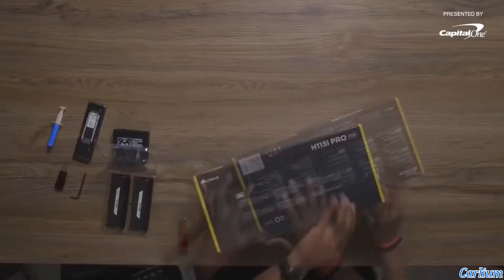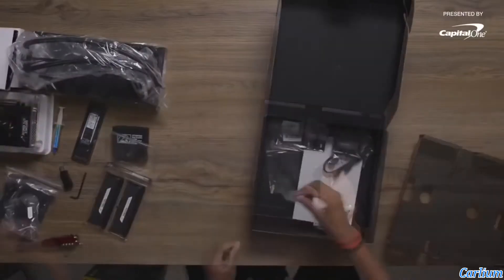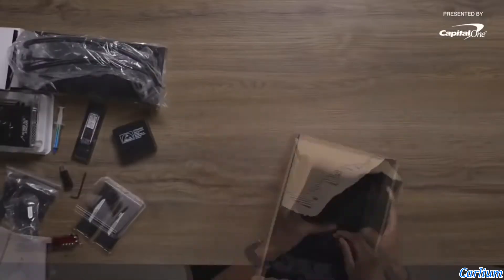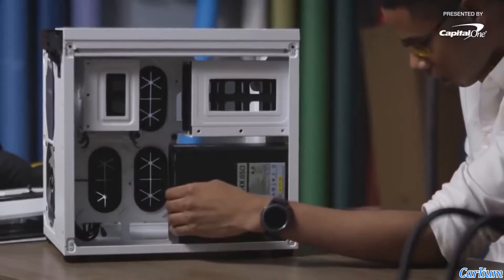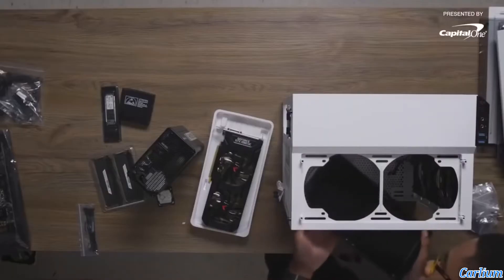We have a lot of boxes and PC parts from pcpartpicker.com. It's best to unbox everything — the top glass, side glass, front glass, and back panel — and isolate the parts that you really need, placing items into the case to make sure they all fit.